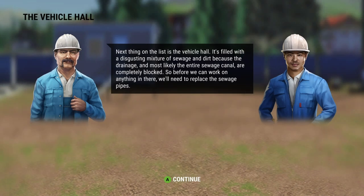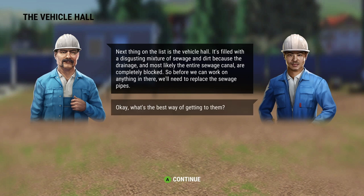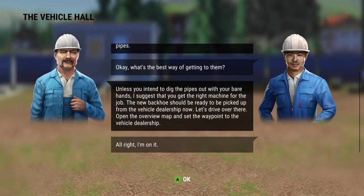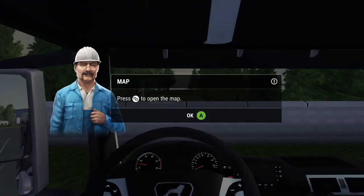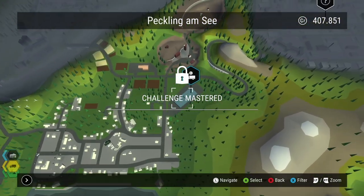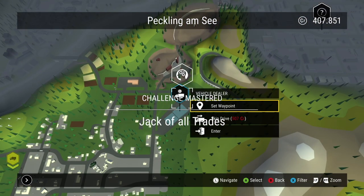So we're going to deal with the vehicle haul — it's filled with a disgusting mixture of sewage and dirt. Basically there's a drainage issue and we're going to replace the pipes. We're going to have to go and get a vehicle to do that, so let's head to the map and go to the dealership.